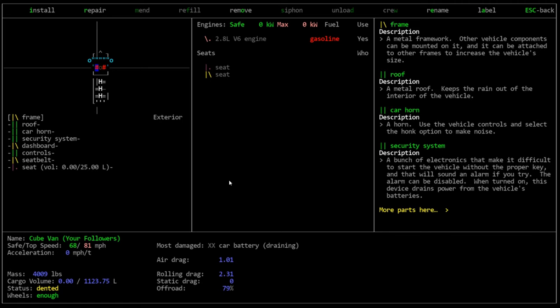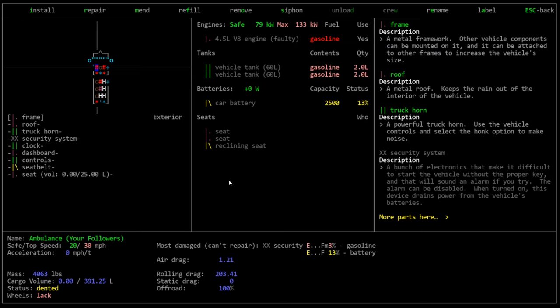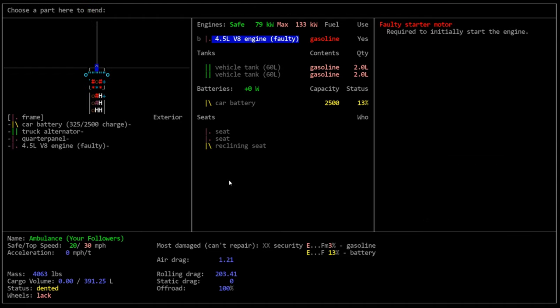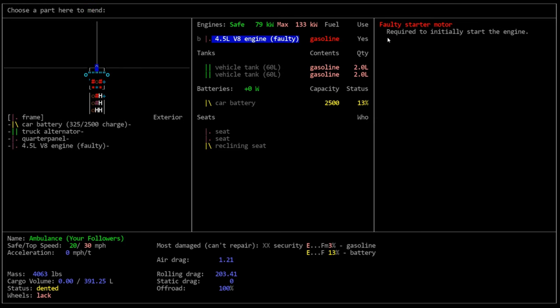Let's compare engines. This one is a 2.8 liter which is obviously smaller than 4.5 liter, and it's a V6 as opposed to a V8, so obviously less powerful. This is the same quality of engine we currently have in our vehicle except this one is gasoline - and it's faulty. If we go to mend this, anytime an engine is listed as faulty that means there are several problems with it, which can have different effects on the engine.